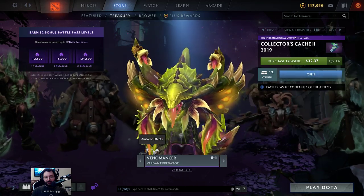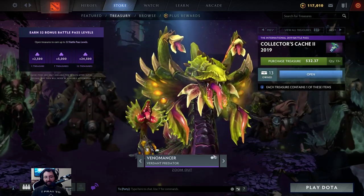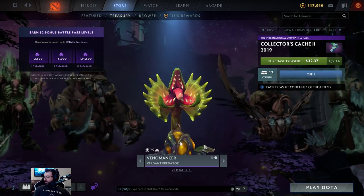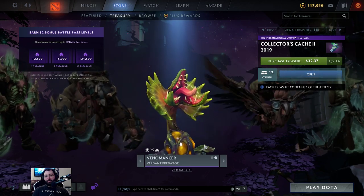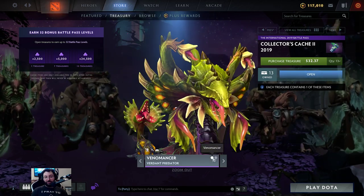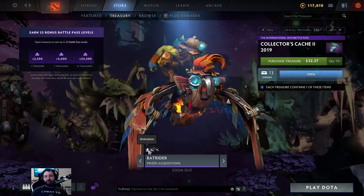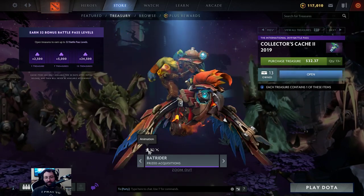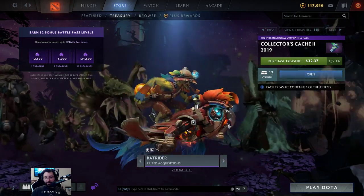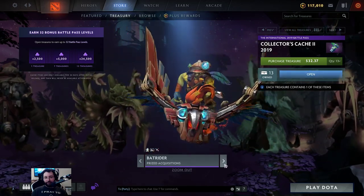Venomancer: Verdant Predator — animation, ambient effects and model. Pretty cool, he's like a plant. Oh my — you guys know that movie 'Little Shop of Horrors'? Probably 95 percent of you have never heard of it, it was a cool movie back in the day. That definitely reminds me of that. Batrider — animation, loading screen, ambient effects: Prized Acquisitions. He's riding, I guess that's a parrot. He's holding eggs.